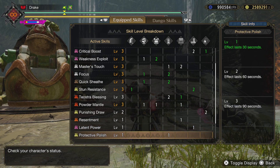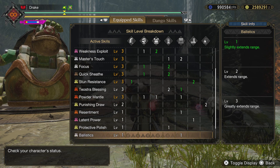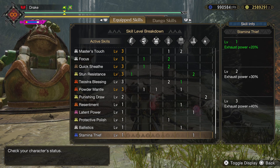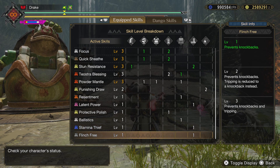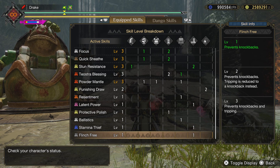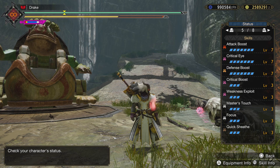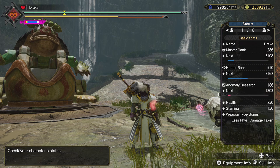Corrective polish spun on the curious crafting — 30 seconds after sharpening, you lose no sharpness. Ballistics is something left over because I don't use any gunner. Stamina thief was also spun on curious crafting but it's good — 20% exhaust power, always helps. Level 1 flinch free on the feet, which is always good for multiplayer because it prevents knockbacks and keeps people from staggering you during multiplayer with their weapons.